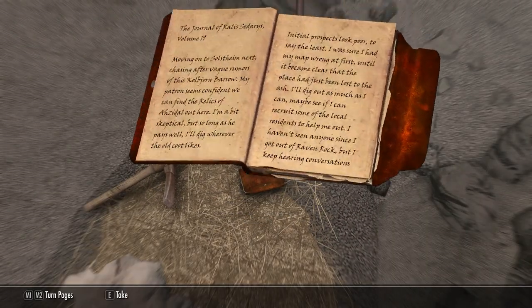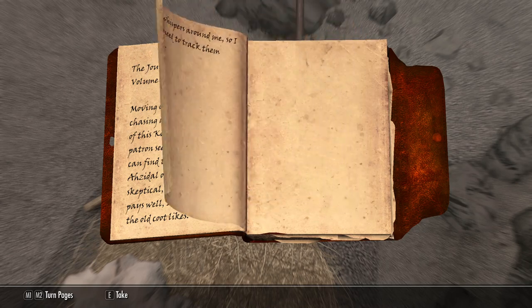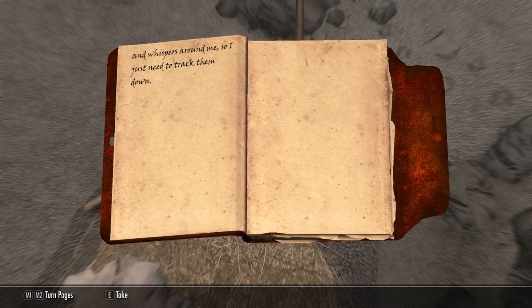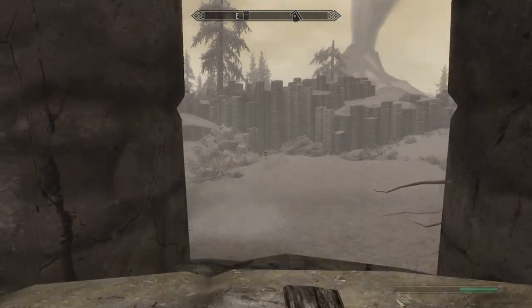He doesn't mind us reading and taking his private journals, which is strange, but everyone has different boundaries. The Journal of Raelis Sedaris, volume 19 - what happened to the first 18 volumes? Moving on to Solstheim next, chasing after vague rumors of this Kjolbjorn barrow. My patron seems confident we can find the relics of Azadal out here. I'm a bit skeptical, but so long as he pays well, I'll dig wherever the old coot likes. Initial prospects look poor - the place had just been lost to the ash. Hearing voices is never a good sign.